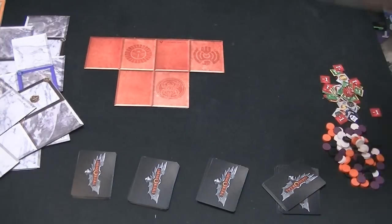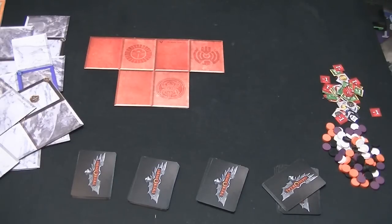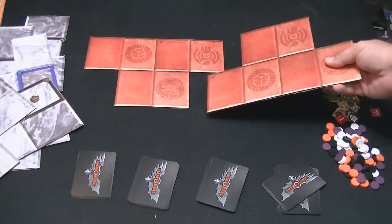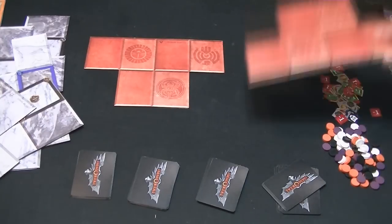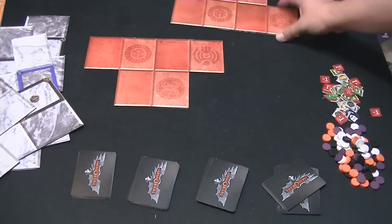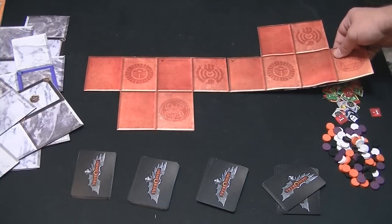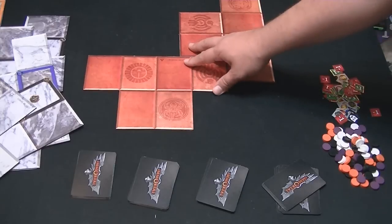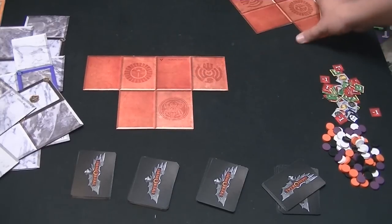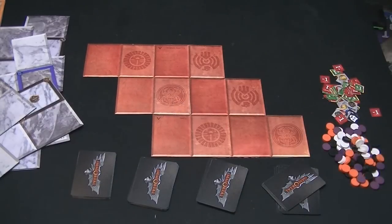We're going to use the opposite side — the Alpha side. When you place your first board tile face down, the next player has to place one connected to it. The rule is that two of the squares must match up and be connected. For example, this placement is completely valid. But this would not work because they're only connected at one spot. And you can't turn it at odd angles — all tiles have to be set up in the exact same orientation.